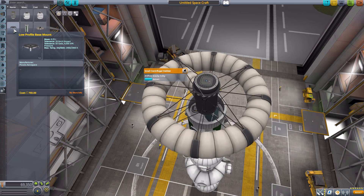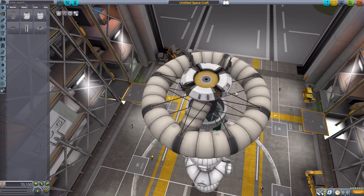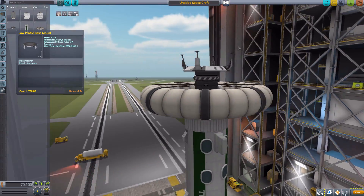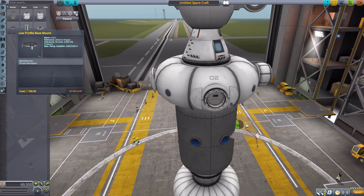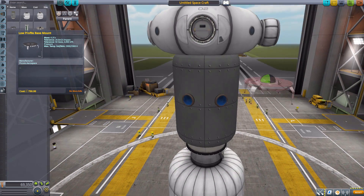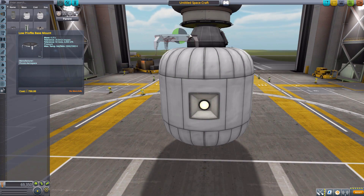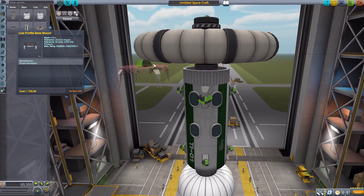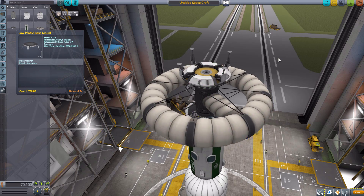The final part is the Low Profile Base Mount. Flipping it over, it's a lovely little mount — you'd land with it. It's made to work alongside the inflatable parts, most likely the inflatable command module. You just throw it on the bottom of things and it's a lovely little lander with built-in legs, which is always useful.